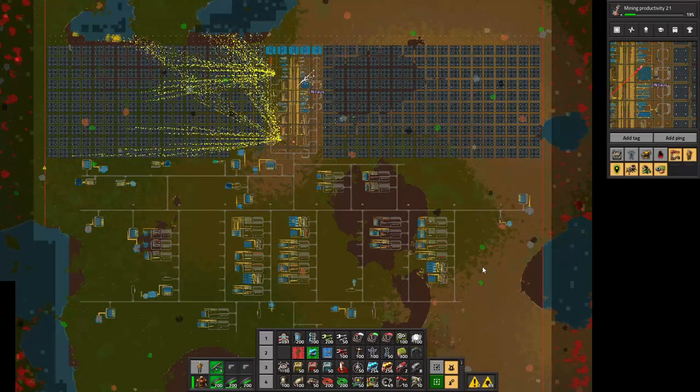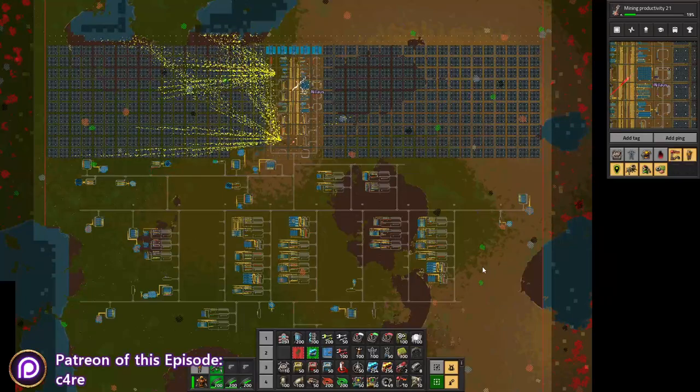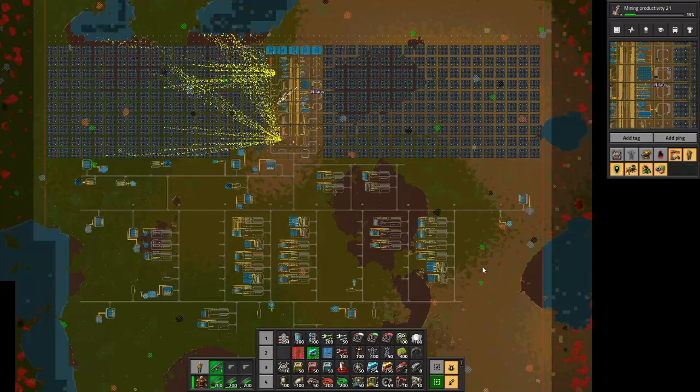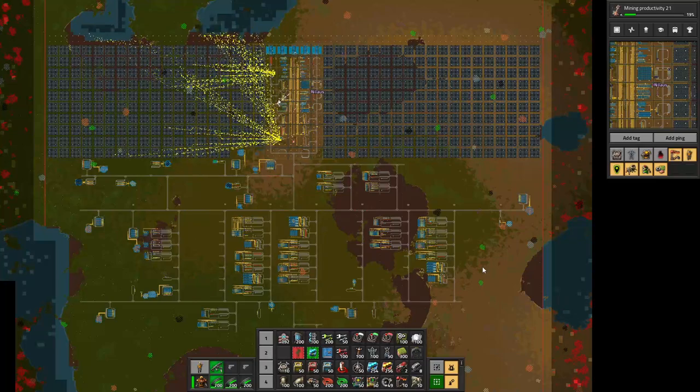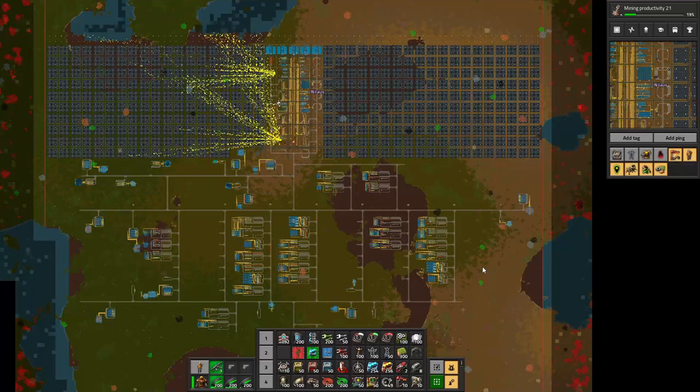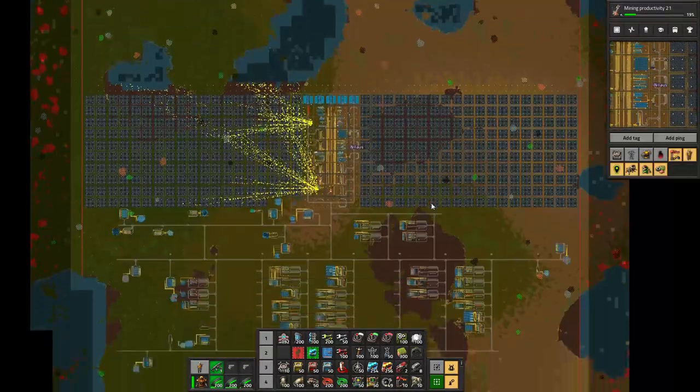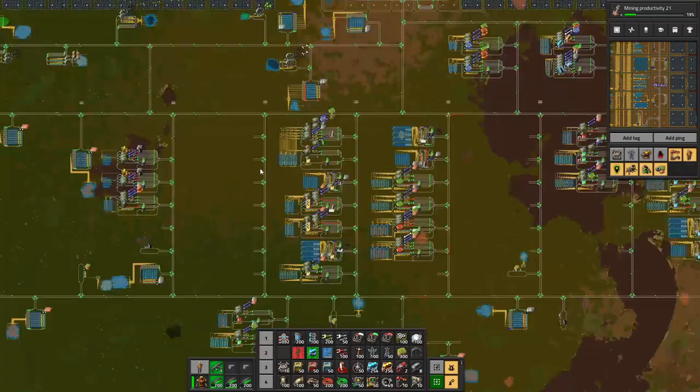Welcome back to Factorio Megabase in the Book. We are finally going to start on one of the things that some of you have probably been aching for - the awfulness of purple science. That's what we're starting on today, so this will be a couple of episodes to get it all hashed out. We'll start with the initial design part and then work our way to hooking it up. I did some preliminary calculations and it does not look good - specifically the amount of steel and the amount of space.